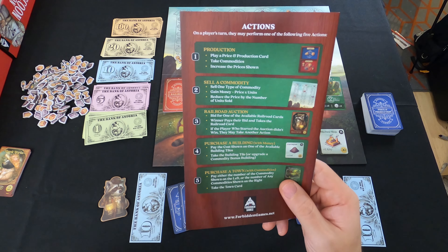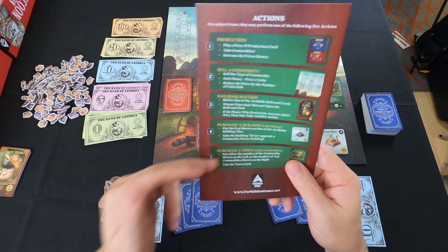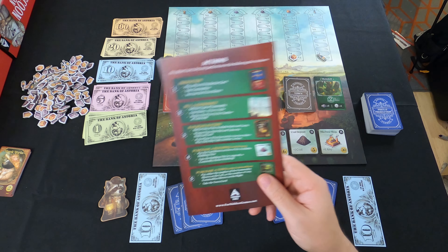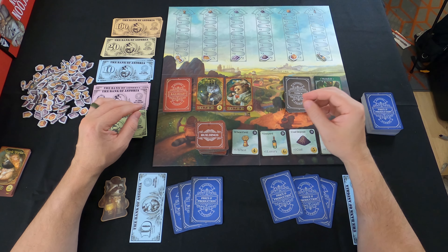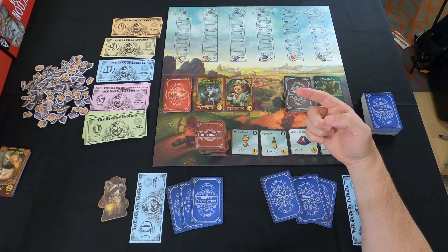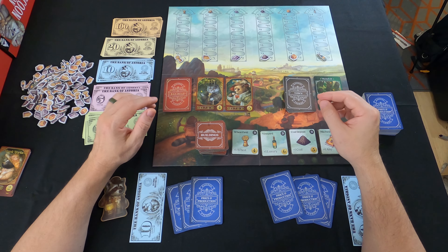Every person, as we go around the table, takes one of those actions: production, sell a commodity, railroad auction, purchase a building, or purchase a town. The game ends when there are no more towns to buy or no more railroads to buy. Let's go ahead and do a quick playthrough — I'll do a couple of rounds really fast.